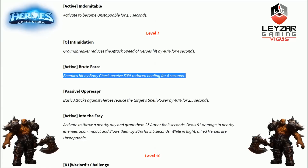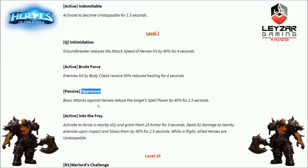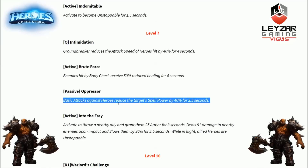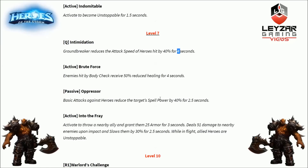Final passive option at level 7 is Oppressor. Basic attacks against heroes reduce the target's spell power by 40% for 2.5 seconds. So you have Intimidation for attack speed debuff and Oppressor for spell power debuff — pick based on enemy composition. Heavy AA team, go Intimidation. Spell damage heavy team, go Oppressor. The difference is Intimidation via AOE Q applies easier to multiple targets, while Oppressor requires basic attacking individual heroes.